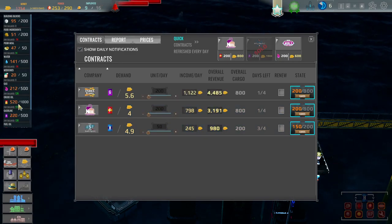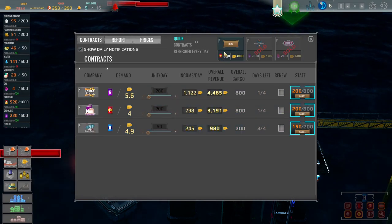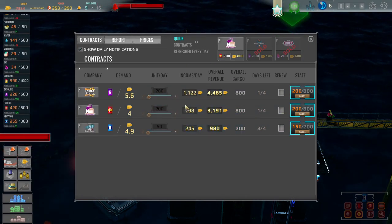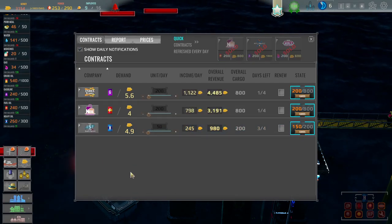Let's do gasoline — we'll get a grand. We've got the gas one, we could do that as well — get 600. And then we've got fuel as well, we could do that. Also fuel oil. Let's do that. That's made us a boatload of cash.